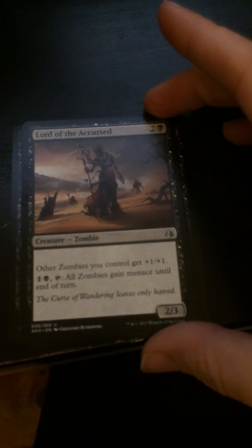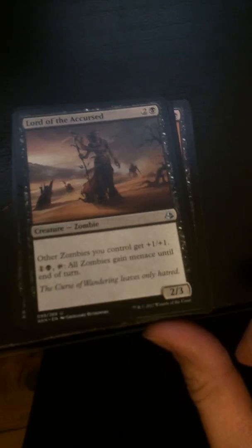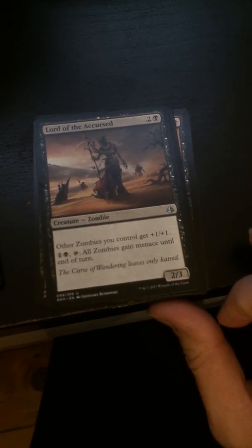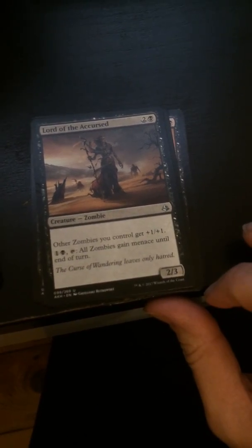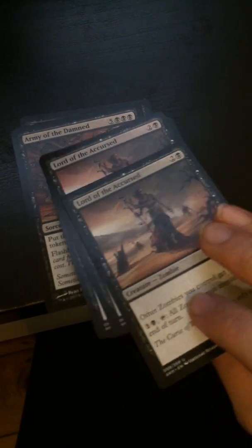I got some nice Amonkhet cards. I actually should have invested more in this set. So I've got four of the Lord of the Accursed — other zombies you control get +1/+1, and you can pay one and one black, tap, and all zombies gain menace until end of turn. So it's pretty nice. Got four of those.